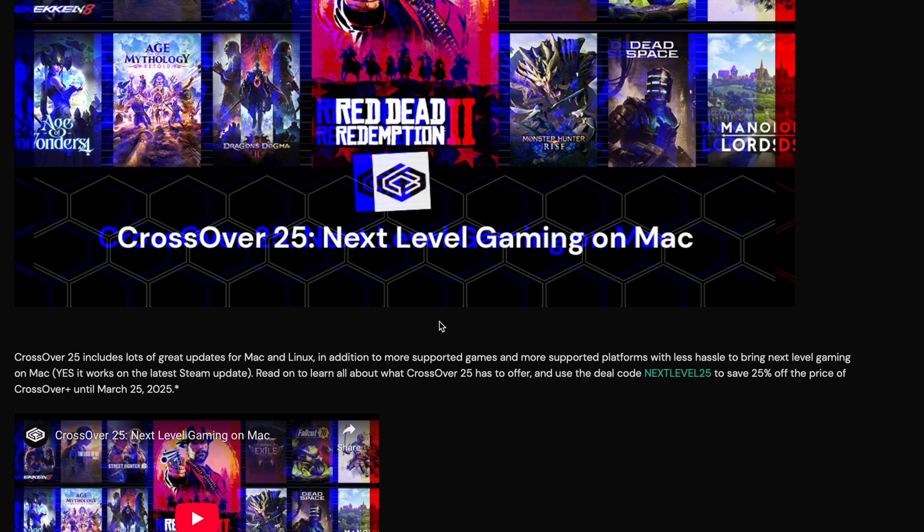Last but not least, there is a savings right now. Enter the code NEXTLEVEL25 and you'll get 25% off until March 25th — that's when the code ends. I'll be showing you how to get Crossover now if you're interested.